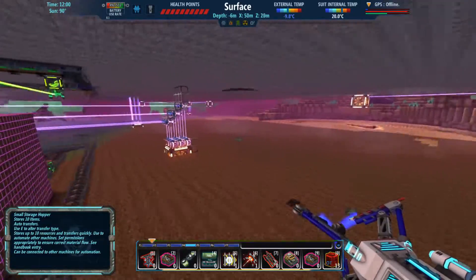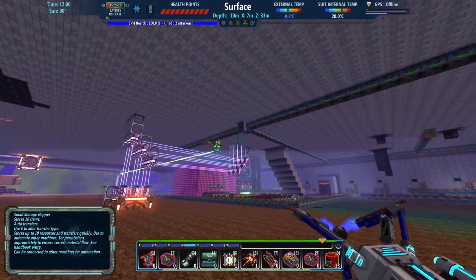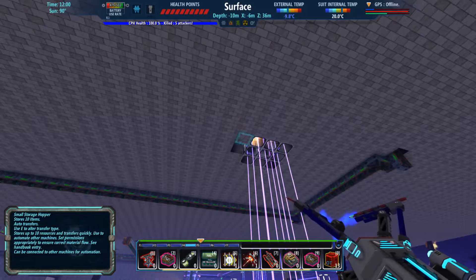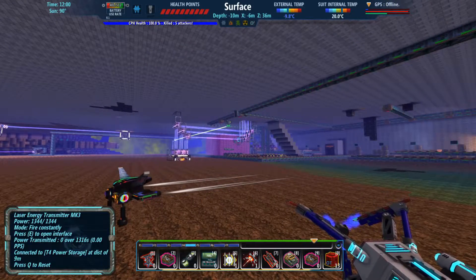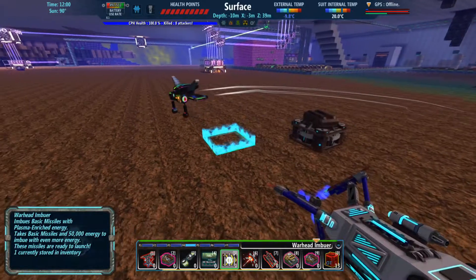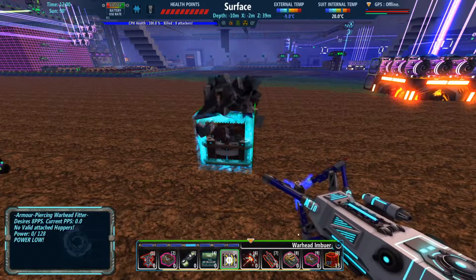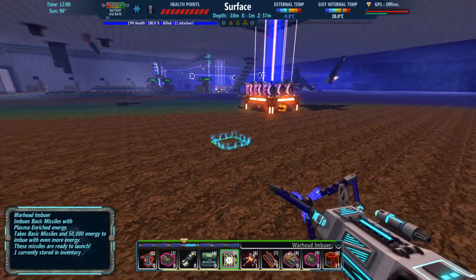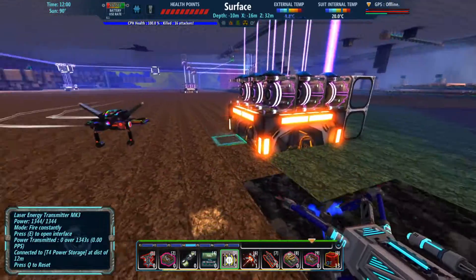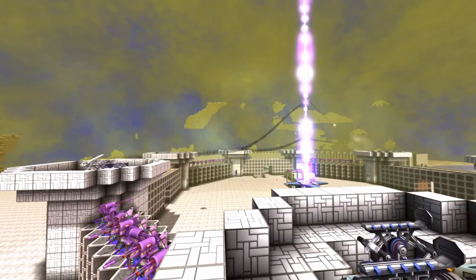However, there are a couple things I want to do in this space out here. I'm probably going to make this like the first leg of the journey for distribution, which means at some point in this chain I'm going to need to get into a room where I have, like, my armor-piercing and my warhead imbuer. Because I want the damage that comes with those, and I want a use for the stingers. Part of that is going to deal with getting power, and I might honestly just encase this as a room. If there is any doubt that the missiles are working — you see they are launching.